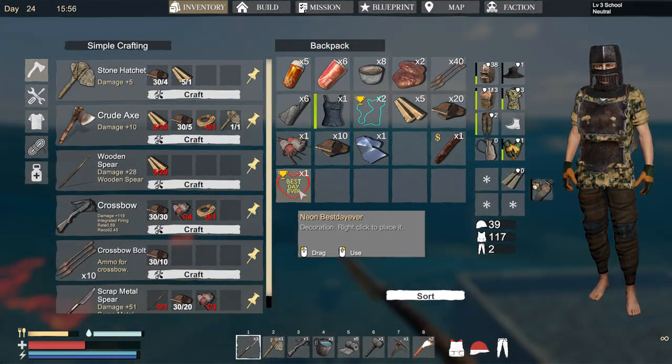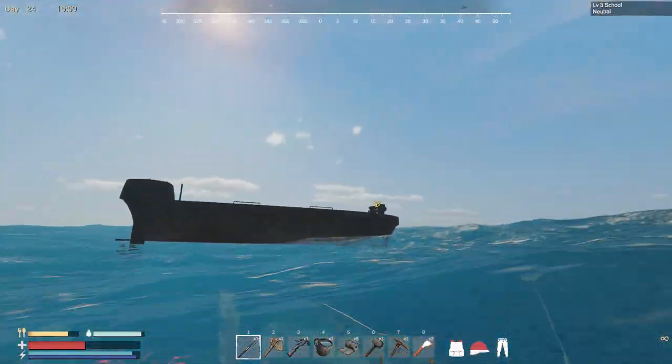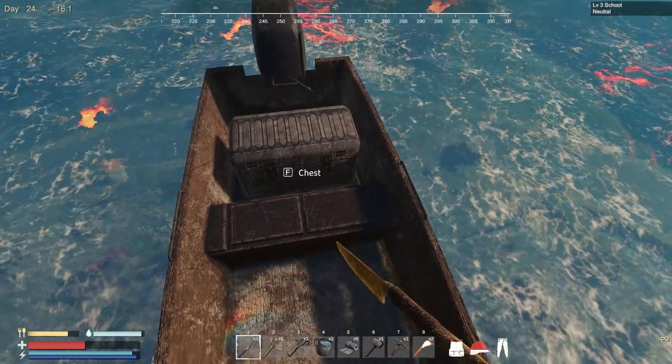Let's try again — we know exactly where the safe is so no more dawdling. We should be able to grab it and get back out with no problem. Just take all — we got blueprints! I think that's a harpoon gun — I was just talking about that! At least that's what it looks like. I'll check when I get back to the surface. Scrap pistol — okay. At least we know how to make that now.